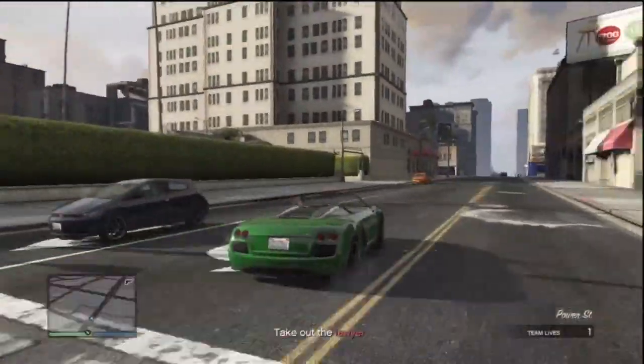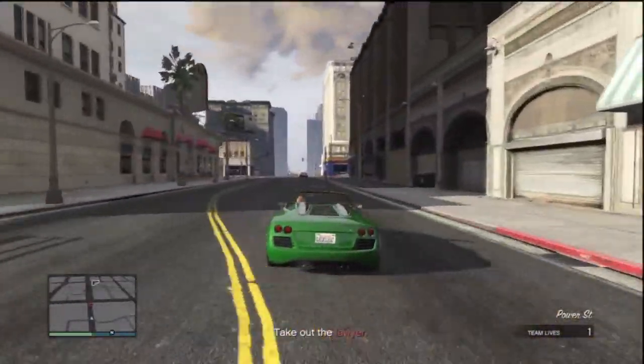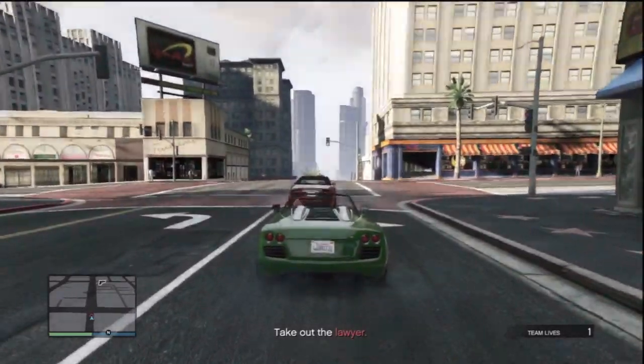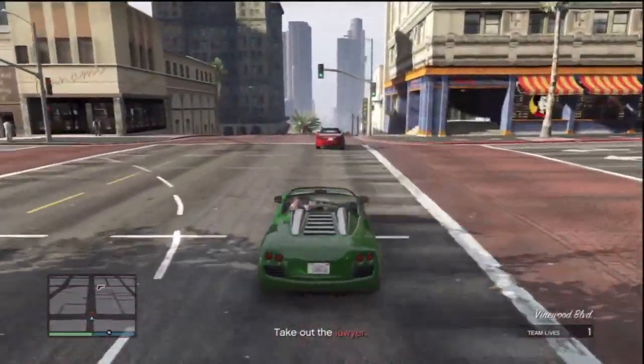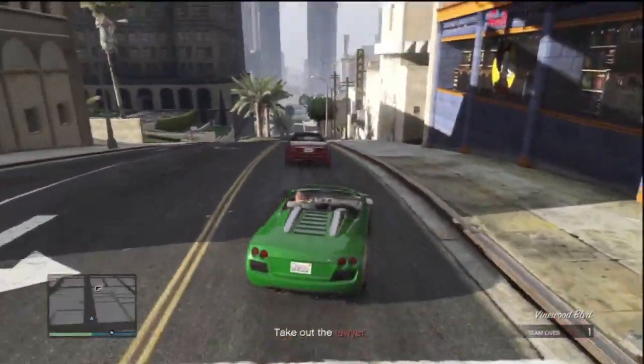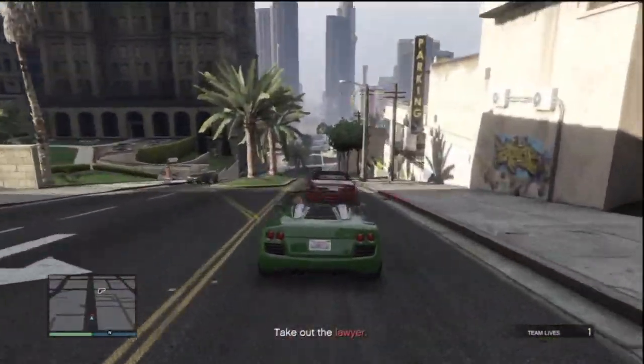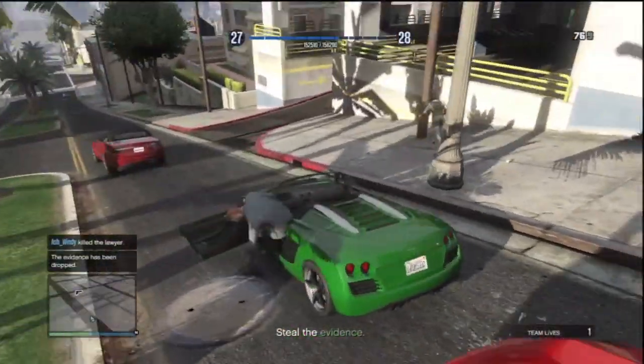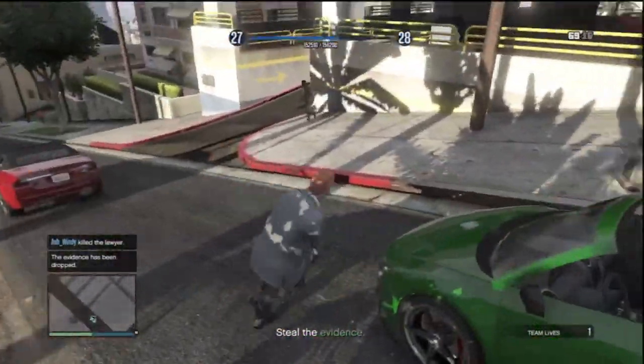Bring up the SMG and make sure you've got it on at the start. What you want to do is drive up behind this guy, don't bump him, don't shoot straight away because it will spook him and he will take off. Press circle on the PlayStation controller which focuses in nice and close on him in a sort of slow motion, and then just pop him off like that. That is literally how easy it is guys.